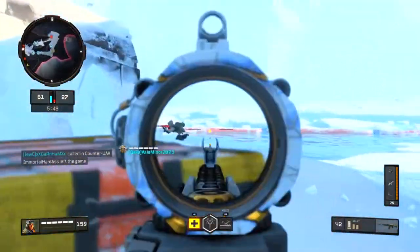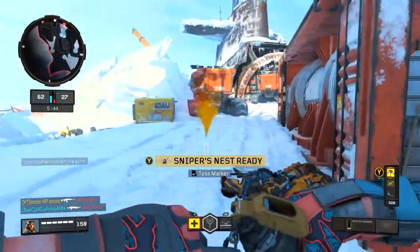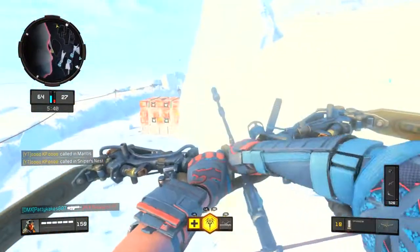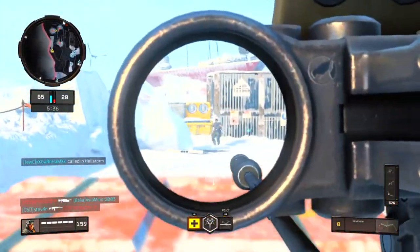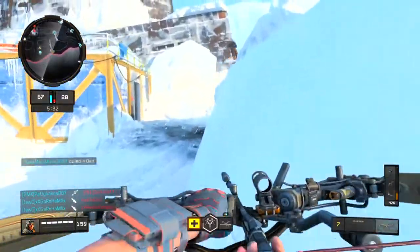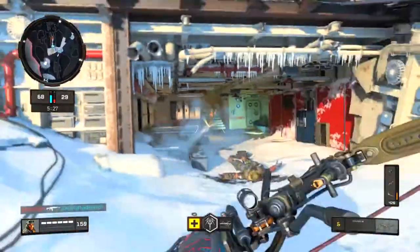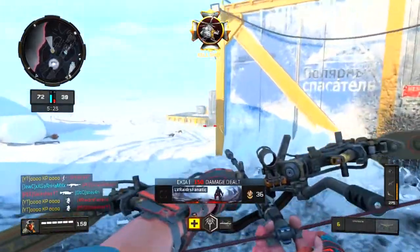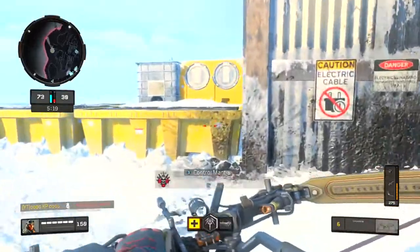I'm actually kind of liking this Recon, man. I'm doing pretty well with it. Got my Mantis again — hopefully this one actually moves around and does something. That last one didn't move the whole time I called it in. I finally hit the bow and arrow shot and somebody hits him with a Hellstorm. Got him. Merciless. Go off, sniper's nest — show him how it's done, my guy.